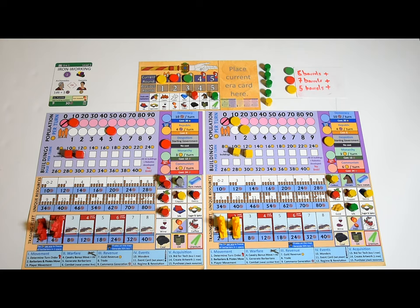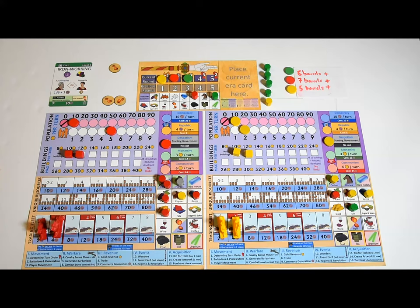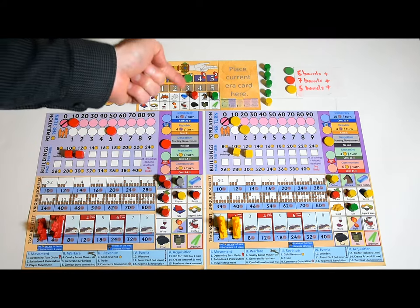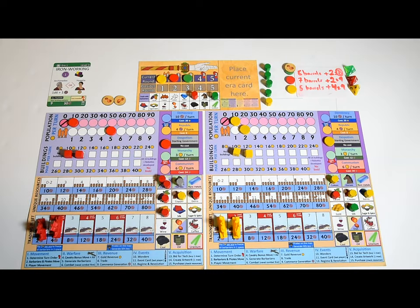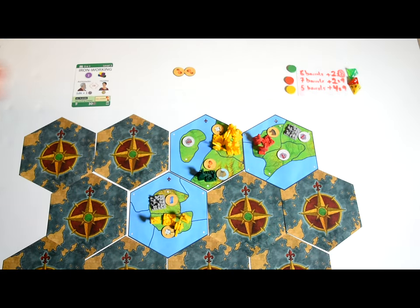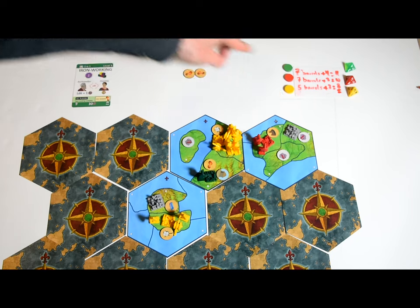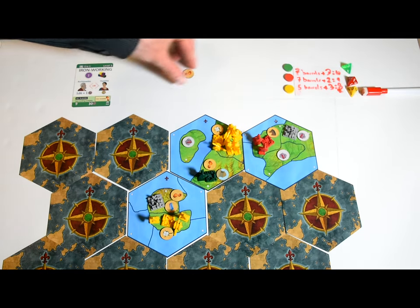When new resources are revealed, split them into two evenly divided piles. For example, with iron working and three players, add three iron tokens and create one pile with one token and one pile with two tokens. The smallest pile is distributed to player cities: each player rolls a d4 and adds all the resource barrels of their color. The player with the lowest total gets one of the new resources, but the player with the second lowest picks which city it appears in. Repeat until the smallest pile is empty. The resources in the next pile go to barbarian cities using the same process, except the player with the lowest total picks the barbarian city where a resource appears. Note that a map space can end up containing several resources in this manner.